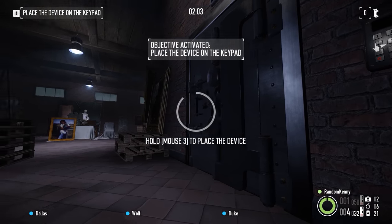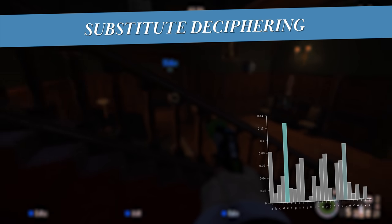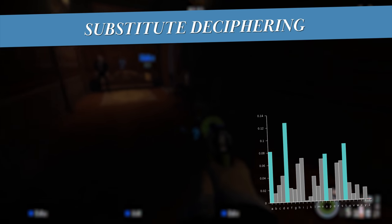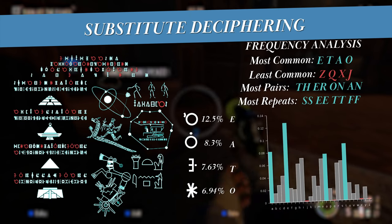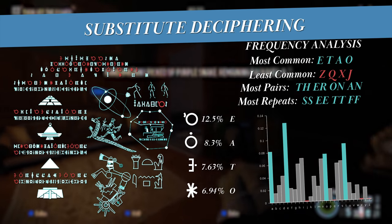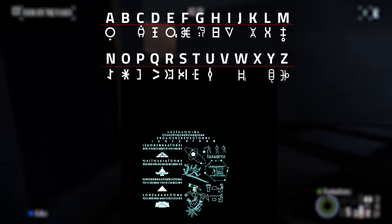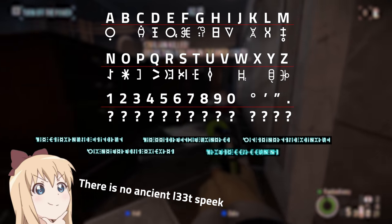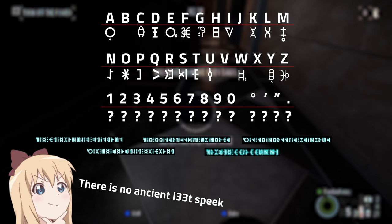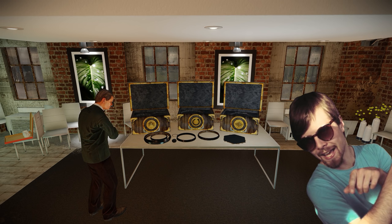To explain this next part, I have to talk briefly about how substitute deciphering works. Because we have a firm understanding of the English language, we know which characters appear most often. We can use frequency analysis to figure out the most occurring symbols in a cipher and assume them to be English's most occurring letters. Then through trial and error, we can eventually make words and correctly identify each corresponding symbol. The problem is that numbers are a whole other issue — you can't make a word out of a number, so it becomes very hard to learn what represents 1, 2, 3, and so on. With such a small sample of text — literally everything on this kitchen table — it would be impossible.